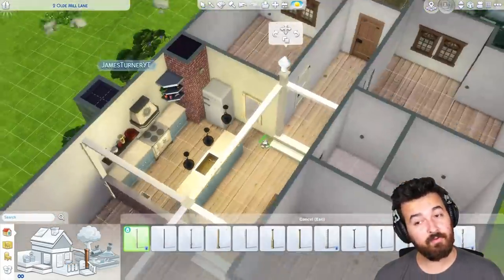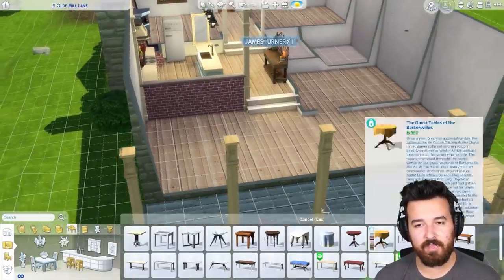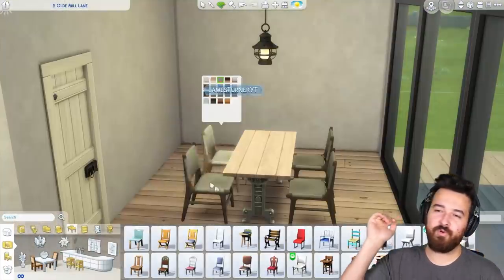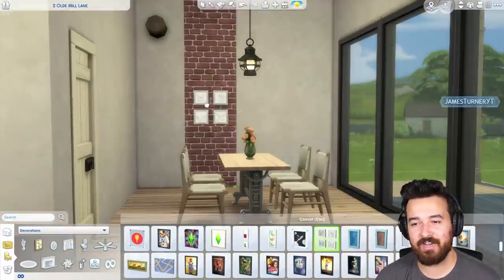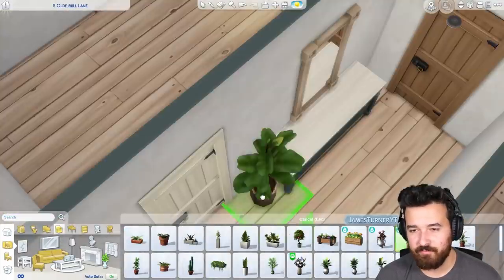Speaking of rafters, I put in some spandrels through the house just to create a little bit of an aesthetic of holding the roof up. I would have loved to have the roofline visible and open to the roof above, but there's really not a good way to do that in Sims 4 without it looking terrible. So I just didn't. And then we're just moving into doing some of the furnishing.